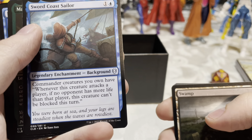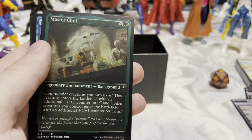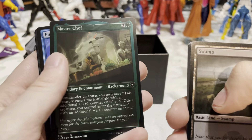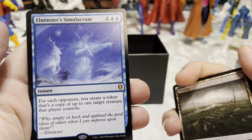Sword Coast Sailor — Background. Whenever this creature attacks a player, if no opponent has more life than that player, this creature can't be blocked this turn. Digging these Backgrounds — they're the replacement for the classes but I dig it. We got another Master Chef but it's all shiny!